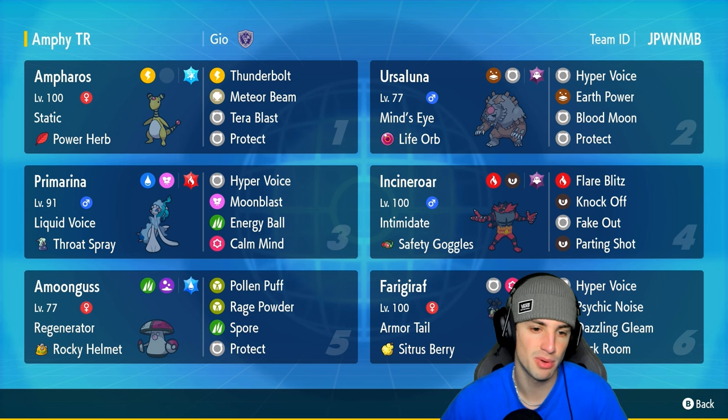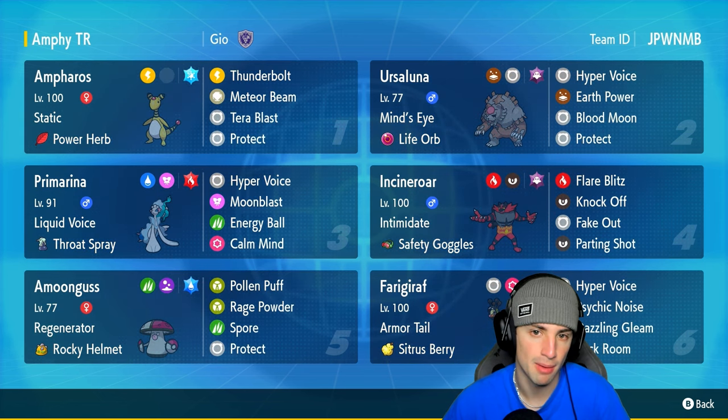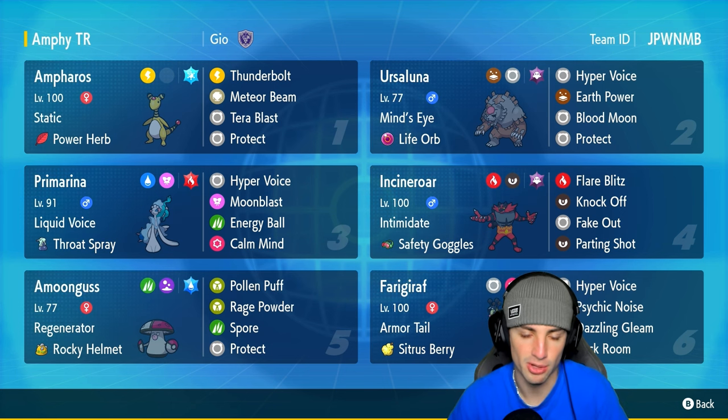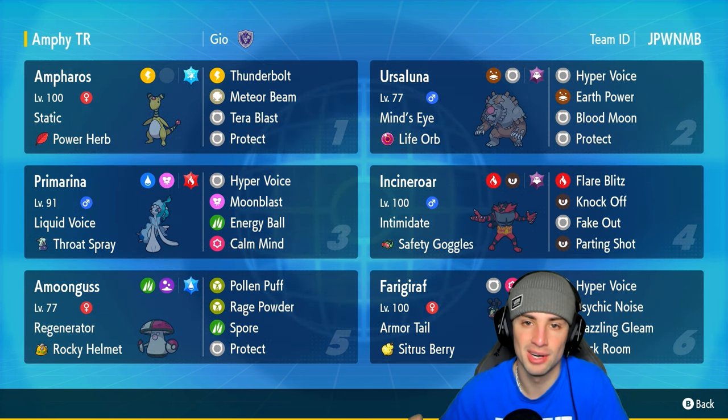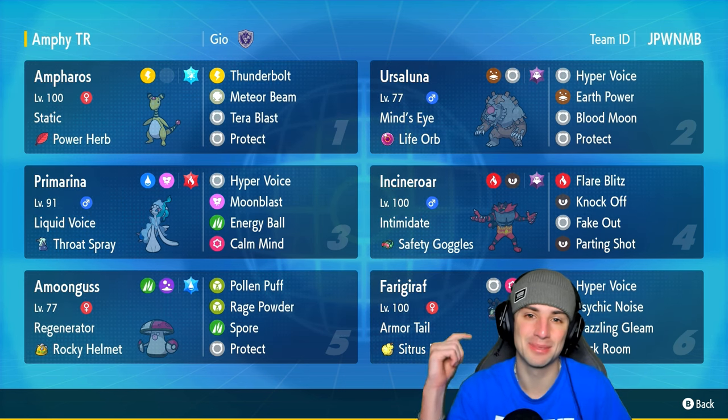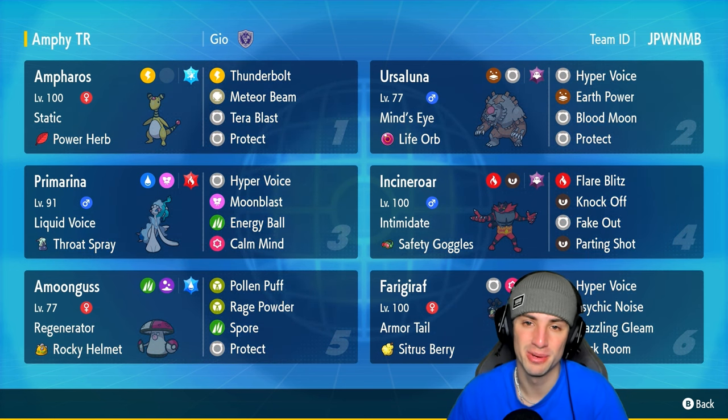Incineroar and Primarina are pretty much doing normal stuff, but this Primarina is a bit different — it's got Liquid Voice with Throat Spray, but it also has Calm Mind, so you can boost special defense and special attack and really get after it. As for Incineroar, I don't even need to explain that Pokemon. If you want to run the team yourself, the rental code is in the top right corner. If you enjoy today's video don't forget to smash that like button and subscribe. Without further ado, let's hop into match number one showcasing Ampharos in ranked Regulation H.